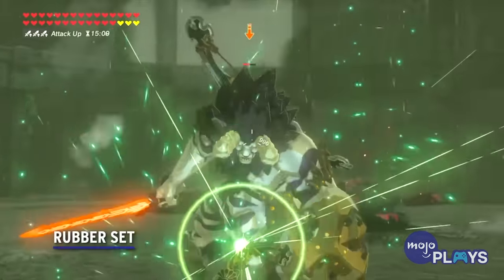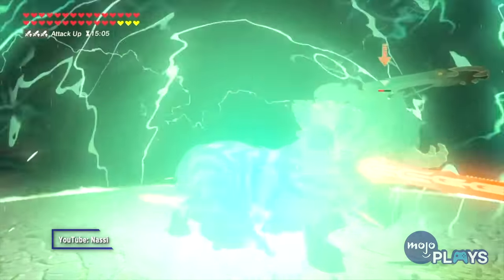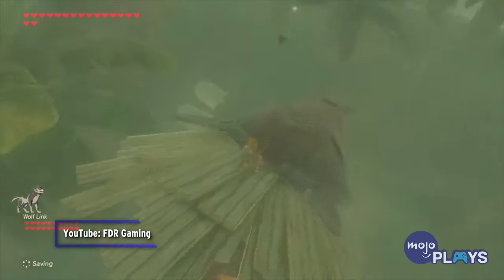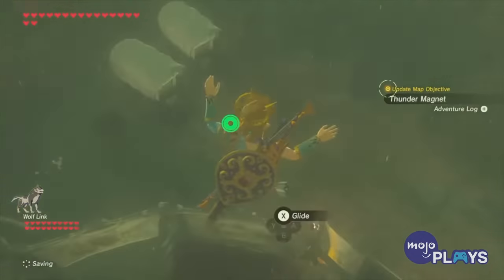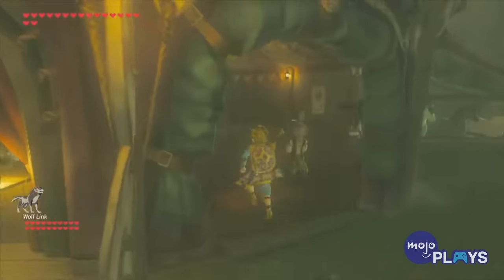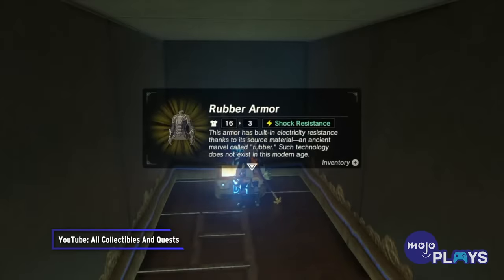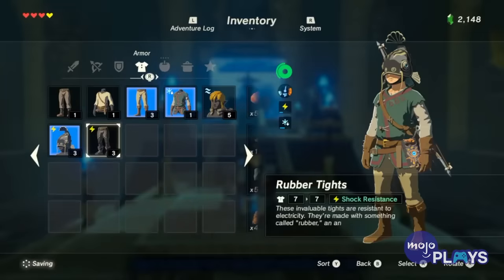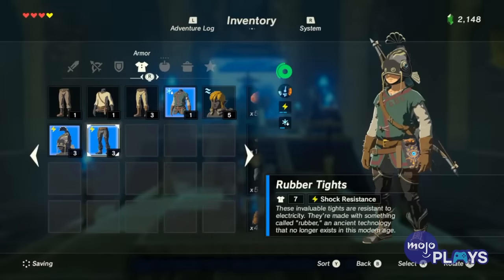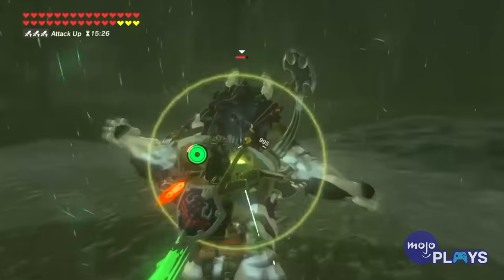Rubber Set. Getting electrocuted has to be one of the most annoying things that could happen in Breath of the Wild. It stuns you, deals damage, and causes you to drop a metal weapon or shield if you have one equipped. Any piece of the Rubber Set will make Link resistant to electric damage, while wearing the full set upgraded twice will make him unshockable. If only we had known this before going into the Thunderblight Ganon fight.